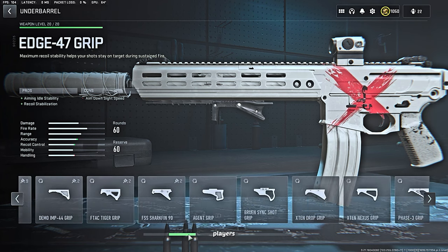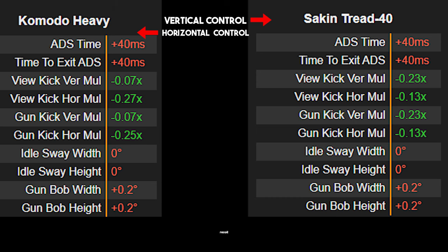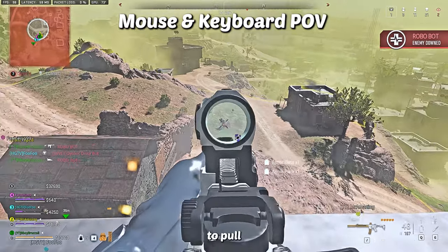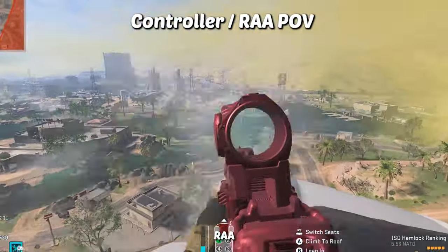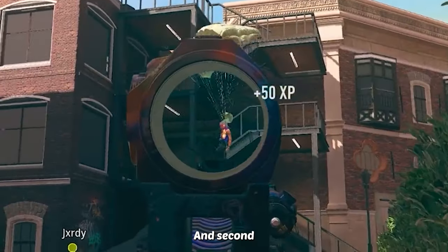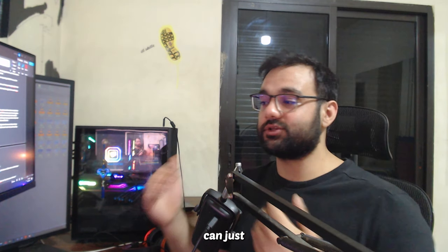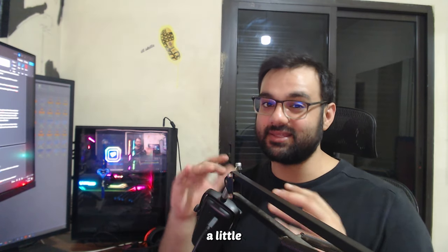For horizontal and vertical recoil control: when selecting attachments, MnK players must work on two aspects — they can put one attachment that negates most of the vertical or horizontal recoil and work on the other, or put something that does a little of both at a lesser rate. Either way they have to pull both vertically and horizontally. For controller players, rotational aim assist negates most of the horizontal recoil through strafing, leaving them to only focus on vertical recoil with a single attachment. That's why controller builds focus on vertical recoil, while MnK builds need to address both.